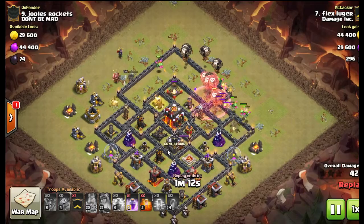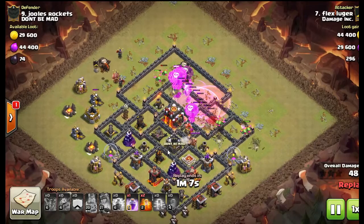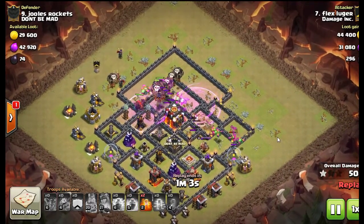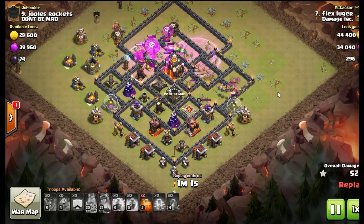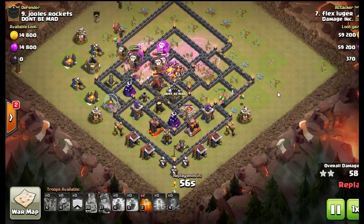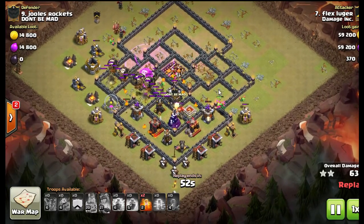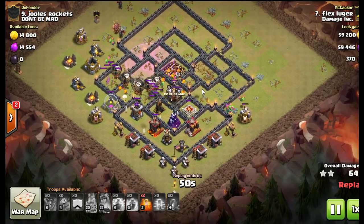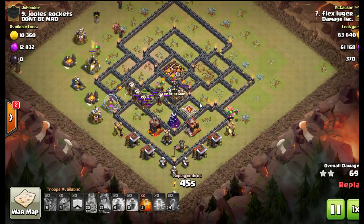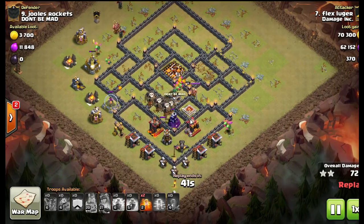In this attack he uses a lava hound, and just to touch base quickly on that: whenever you use lava hounds, if you don't time it perfectly and that lava hound ends up on top of the air defense before the rest of your troops get there, it gets squashed and all the pups basically vaporize. So you have to have good timing, and you have to plan ahead. You can't just look at the base for 30 seconds — you have to click on defenses and do a little bit of legwork before you go in.